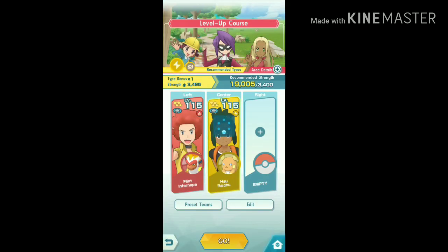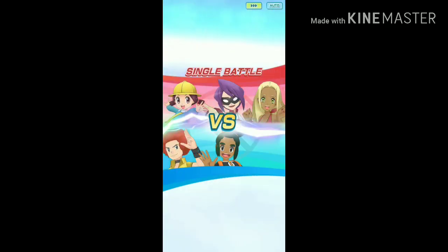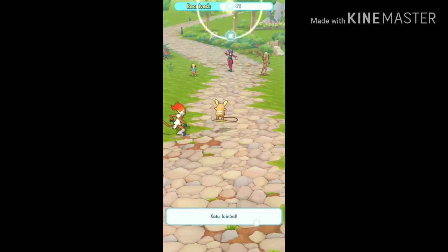Now start the battle and remember to not use auto. Perform discharge as you enter the battle, which will wipe out the opponent's whole team. Then click on the battle again and repeat this process until you get a sink orb chance.